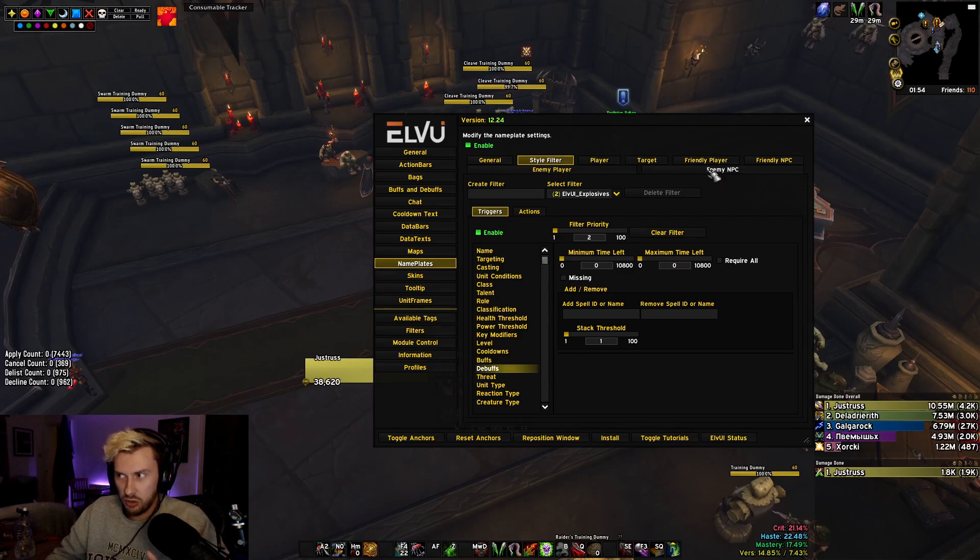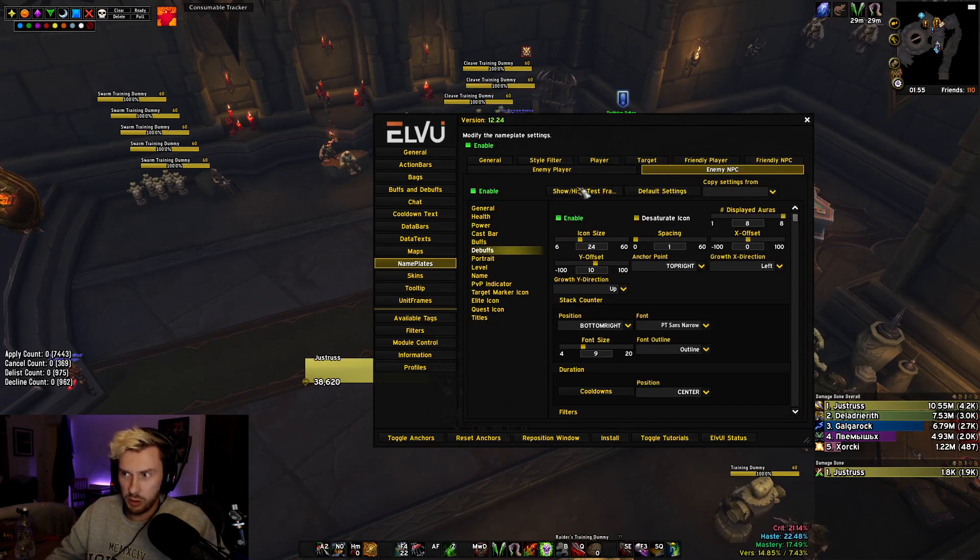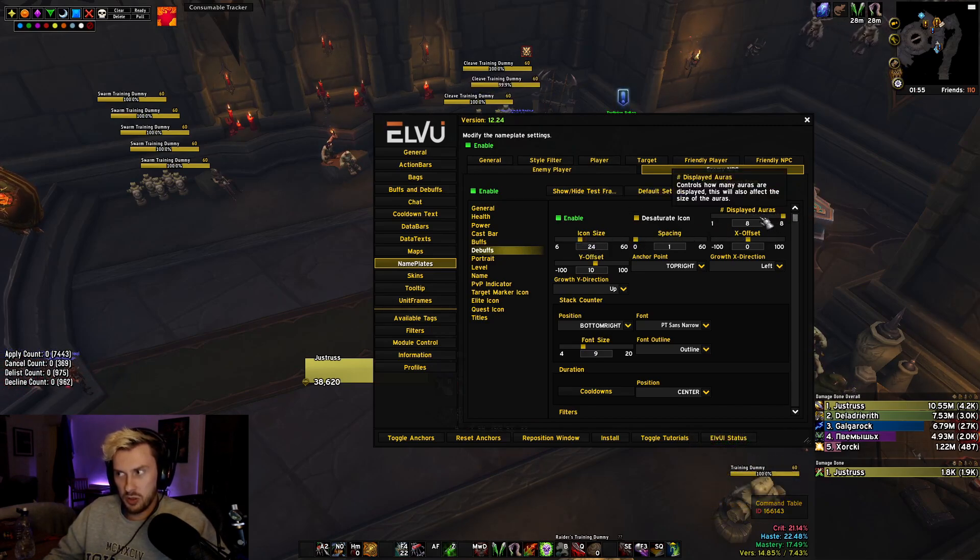Before we do that, go to Enemy NPC real quick, and on Debuffs you want to increase the number of displayed auras and reduce your icon size. These are the icons fitting above the nameplates of the target. If the icon isn't visible to LVI, it won't apply the filters to that nameplate. Make sure these icons are showing — play around with icon size and displayed auras. I put my icon size down a bit and increased displayed auras to the maximum, which is eight.